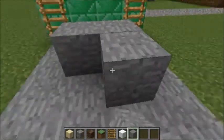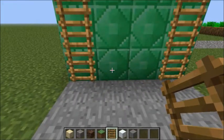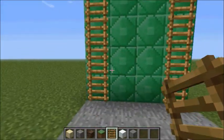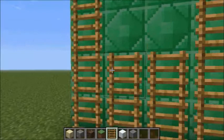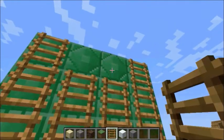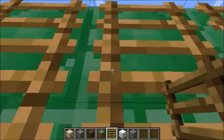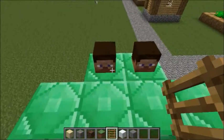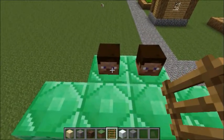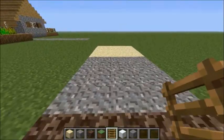So the final thing that has to do with walking across blocks - I'll get to all the placing and different stuff for the blocks later - is ladders. Now ladders, if you place them, they sound like this. It almost sounds like you're building a house and falling. Then when you climb up them. That's going to be it for the walking across footsteps, and I'll be right back with the placing.